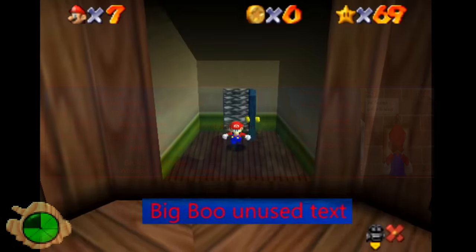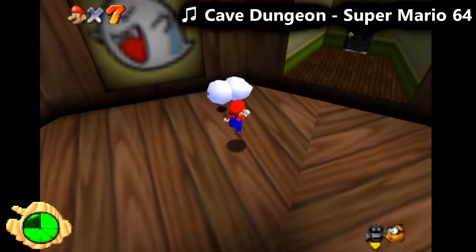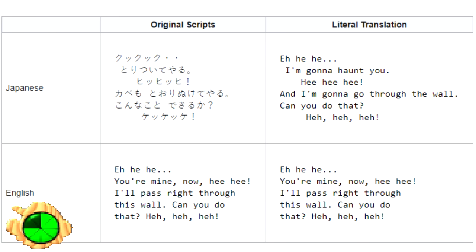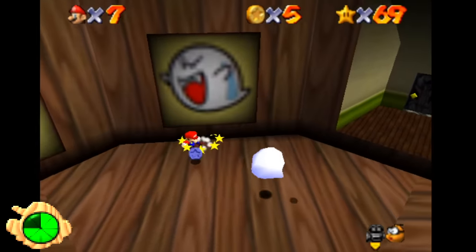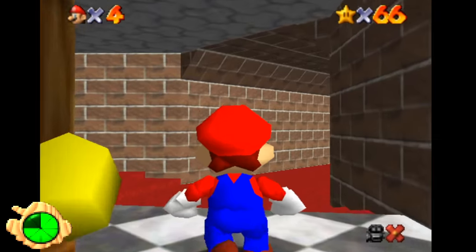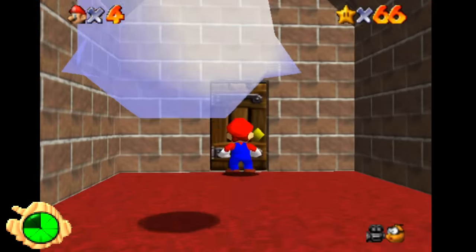Big Boo unused text. There's a piece of unused text within the game that reads: 'He he he, you're mine now, he he. I'll pass right through this wall. Can you do that? He he he.' You can make NPCs say this extremely easily, but it's unknown why it went unused. Maybe the Boo in the castle would have said this — when it comes to things like this, there's not much we can do but speculate.